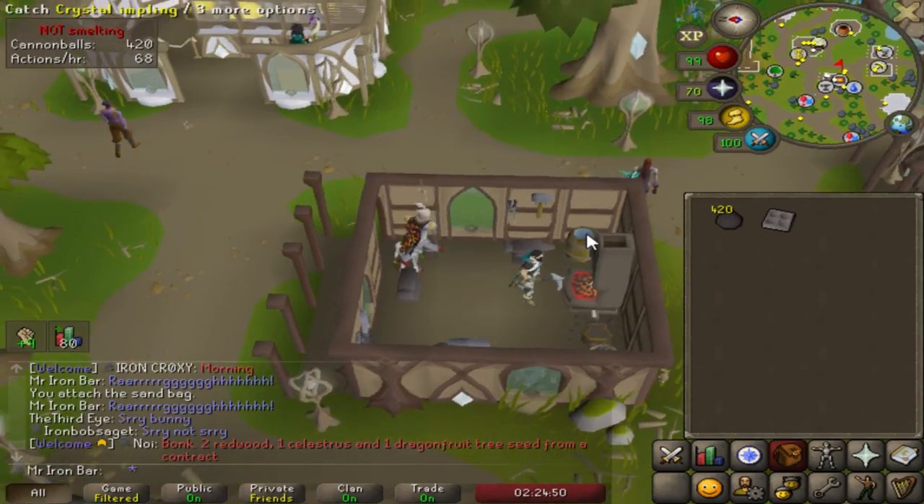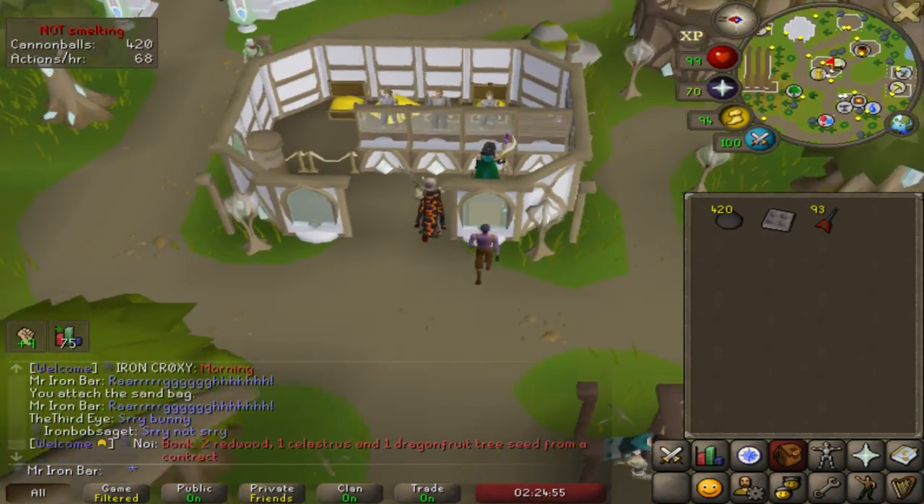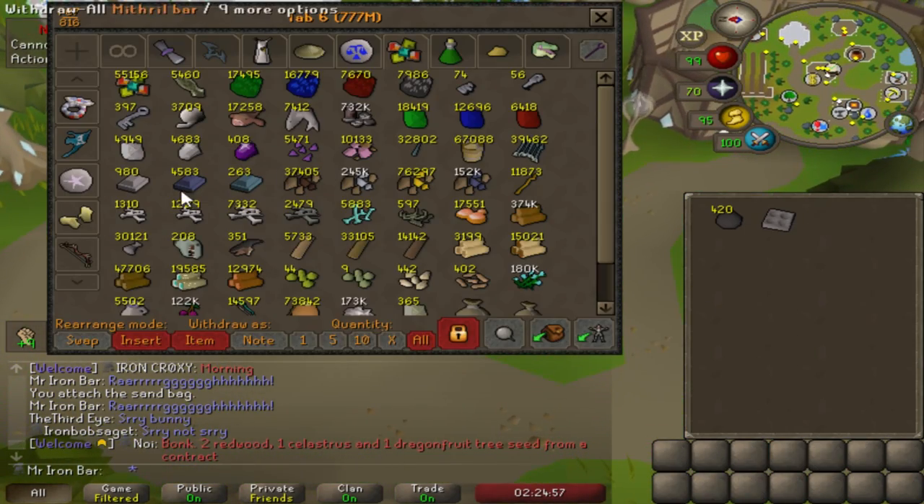Oh — Crystal Imp, bruh. I just found a Crystal Imp. I got 93 rune darts. First Crystal Imp. Nice.